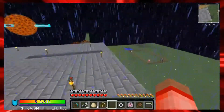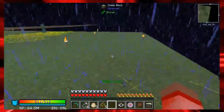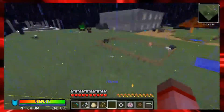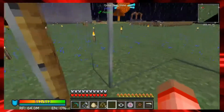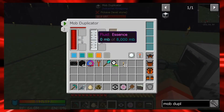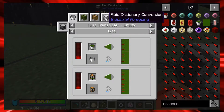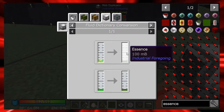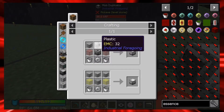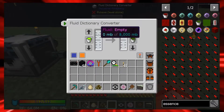There's a creeper that popped up. The mob duplicator needs a fluid essence inside it. Essence can be made in something called a fluid dictionary converter - it can actually turn liquid XP into essence. We have a ton of liquid XP from one of the quests, and I can use that to convert it. The fluid dictionary converter is just plastic, a machine frame, glass, two buckets, and an iron gear - pretty easy to make and it doesn't require power.